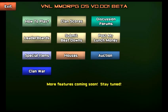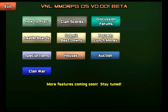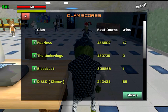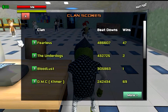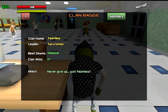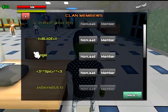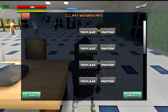Right here you have clan wars — you have to be a leader or co-leader to go into the clan war settings. Here you have clan scores and the different clans listed — Fearless is at the top, then Underdogs, Bloodlust, DMC, and so on. If you hit the little green box with the question mark it gives you information about the clan. Hit the other green box to see all the clan members and their ranks and statuses. Hit more to see more.